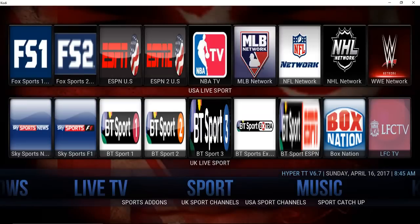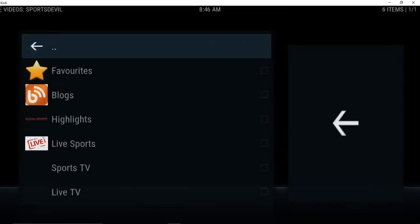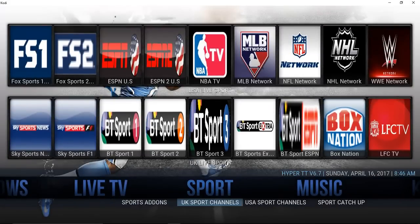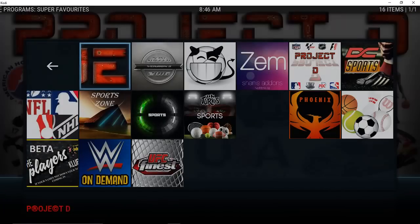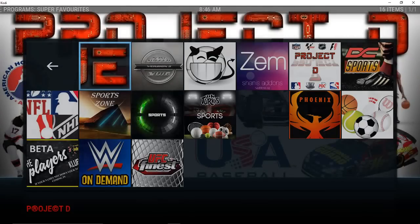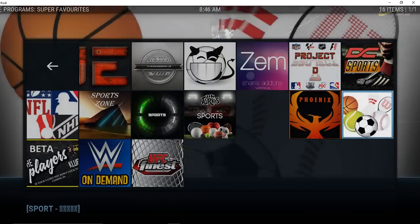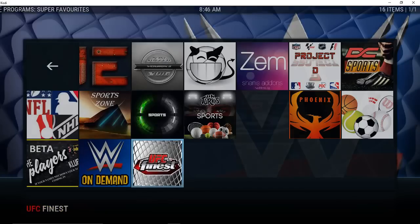The Sports section also has a double widget for UK Sports and USA Sports. Clicking the sport icon, it looks like this is coming from Sports Devil. The sub-menu has options to see all add-ons in sport, UK sport channels, USA sport channels, and sports catch-up. The sport add-ons include NJM Soccer, Sports Devil, Zem Project D, DC Sports, Phoenix, Champion UK, Turk Pro Sport, The Players Club, WWE on the Van, and UFC Finest.